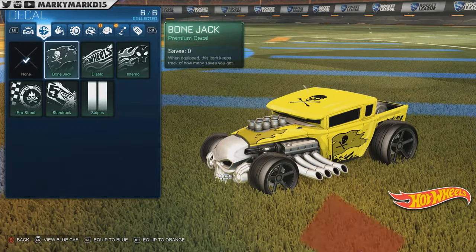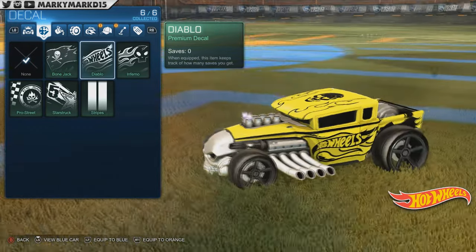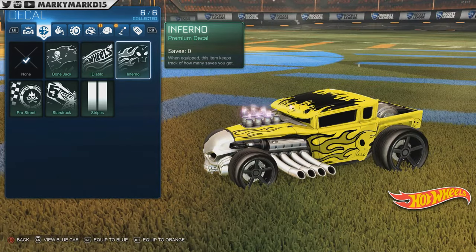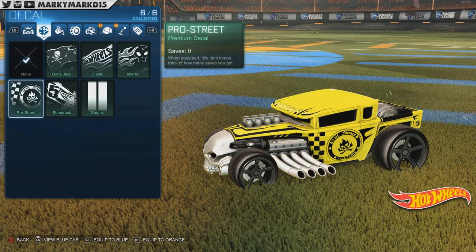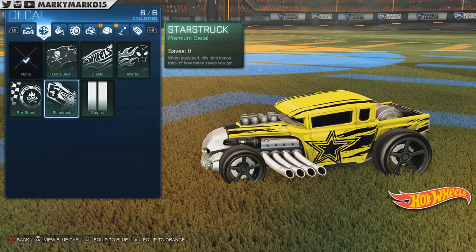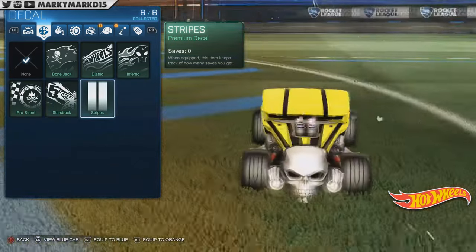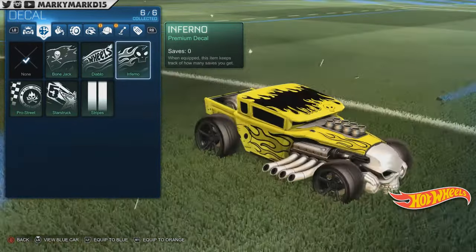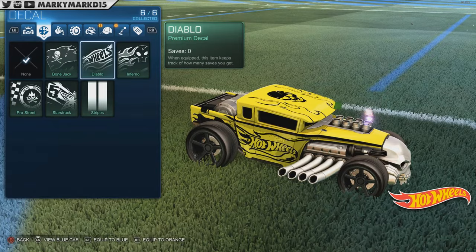First, the decals. Bone Jack — not bad. Diablo — pretty cool. Funny paint types on them, but we'll fix that. Inferno, Prostrate, Starstruck, and Stripes — liking the Stripes. I'm gonna go for Inferno.